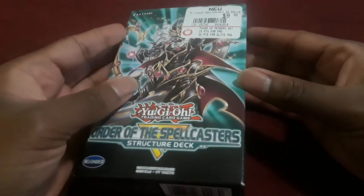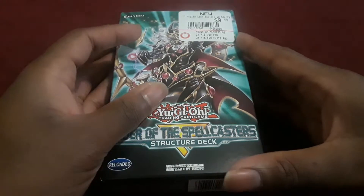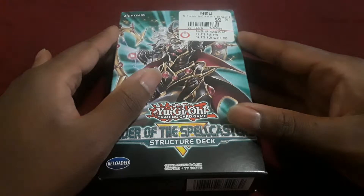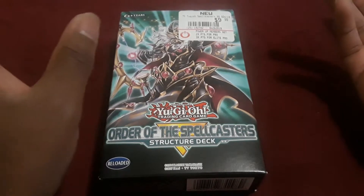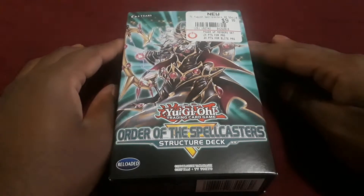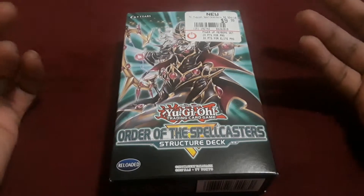So I am raring to go to show you guys the structure deck. If you're not familiar with spell counters, they're pretty much just little iterations that you put on a monster card — whenever a spell card is activated, you place a spell counter on it, or when a card is normal summoned, special summoned, or a spell card is activated. Then they have other effects that resolve when they have spell counters, remove spell counters, or shift around spell counters.